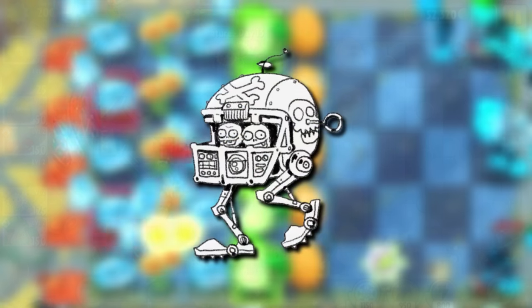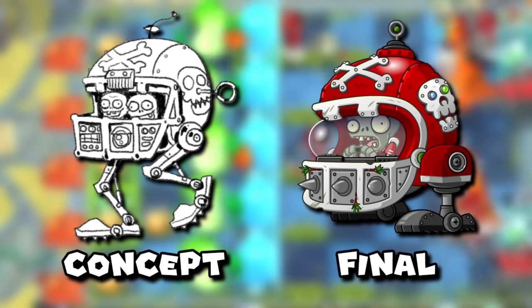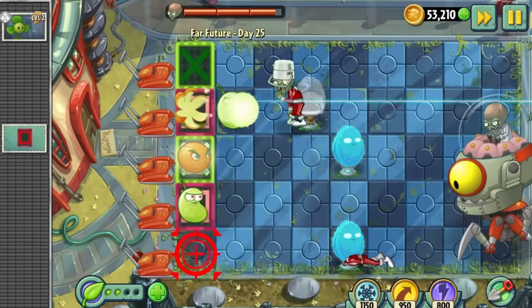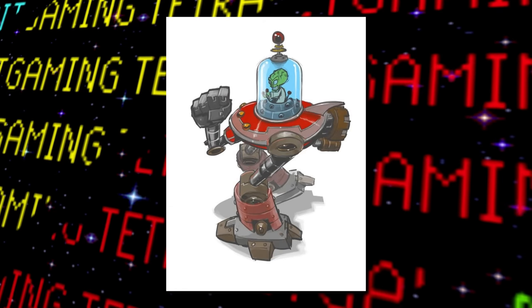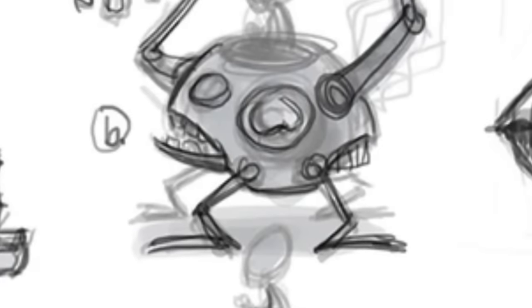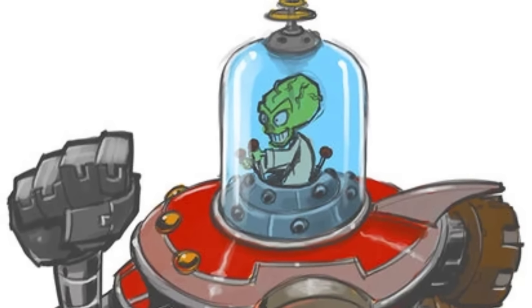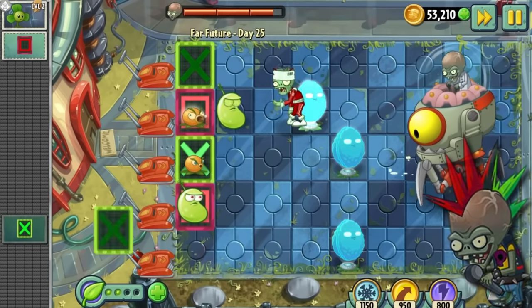For Far Future, there's a scrapped design for the Mecha Football zombie where it can be seen with longer legs and commanded by two zombies instead of one, similar to the Discotron 3000. There are also quite a few conceptual designs for the Zombot Tomorrowtron, including several with a bigger focus on mech hands, a flying ship, a longer multi-legged walker, and a larger mech with only one robot hand at the front. Interestingly, with all of these, Dr. Zomboss appears to have a much more alien-like design with a bigger and often longer cranium — leading to speculation that maybe there was a plan for the Doctor's physical design to change between the different areas of the game, instead of just disguises and different mechs.